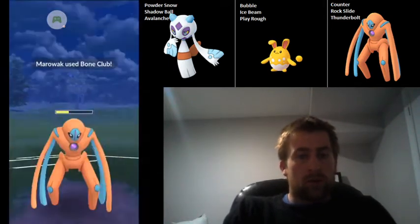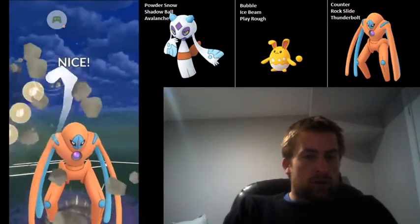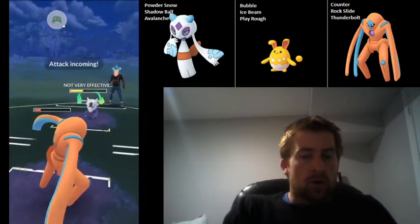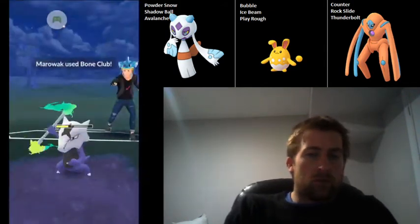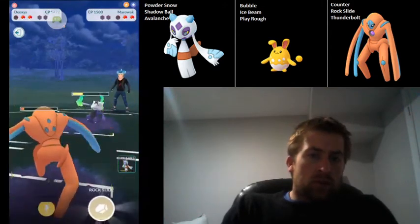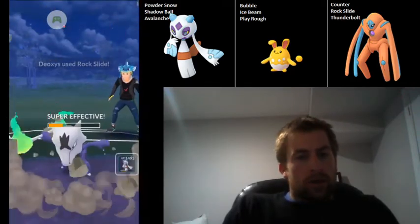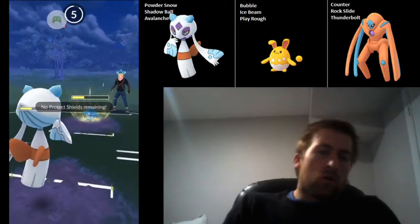I need to call the bait here. This has to be a Bone Club for me to win — and it is a Bone Club, so that's really good. Going to be able to get off this next Rock Slide, likely going to get the shield — we do get the shield from this Marowak. I have to shield here and hope that I can beat them to that next charge move. We do shield, and we're just able to get to that Rock Slide, so this is going to take out the Marowak. But I think we're probably too low on Froslass to take them out — yeah, we're too low.